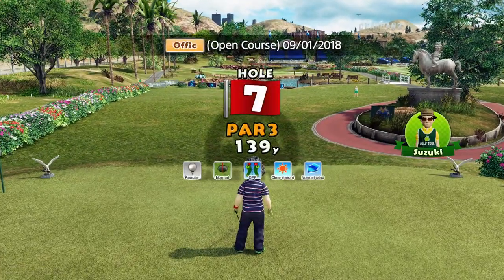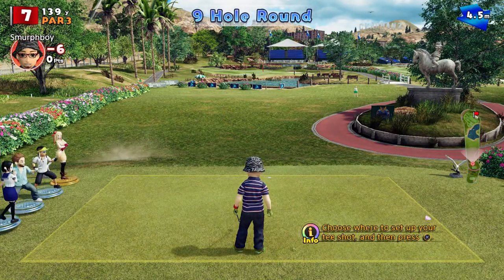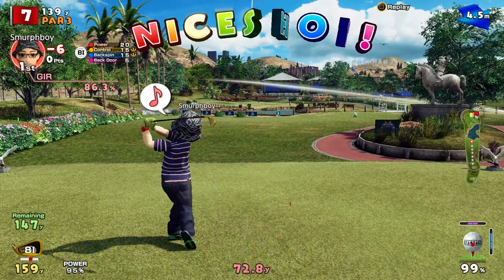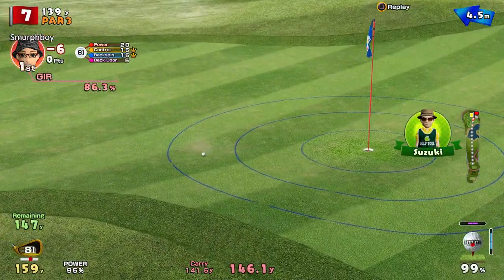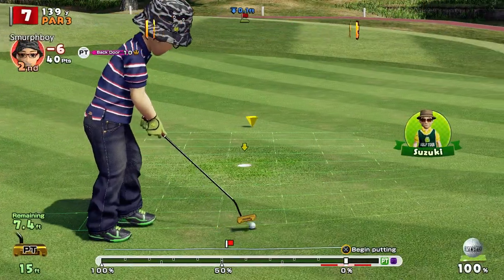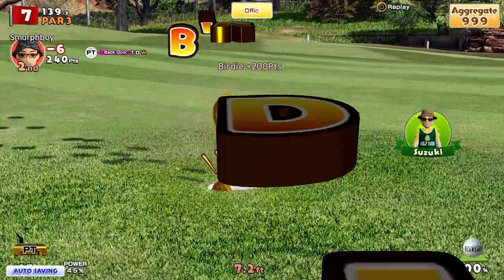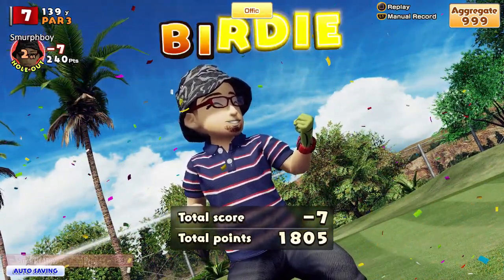So we're at six under. It's a par three — bit of a headwind. It's one of those things of trying to judge just how much impact the headwind's going to have. It's on an eight iron, it should catch it. That's not bad — leaves it at eight foot. That's a bit of an interesting break. Let's give it a chance. There you go — hard work, but it was all right in the end.